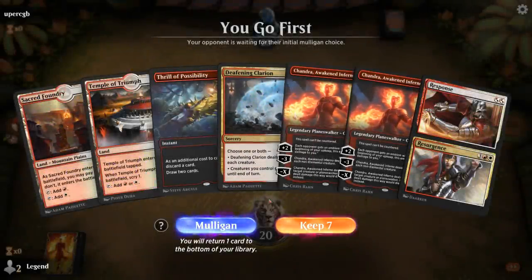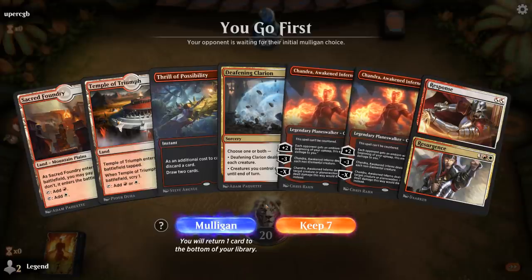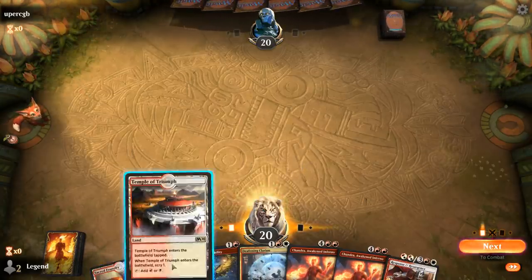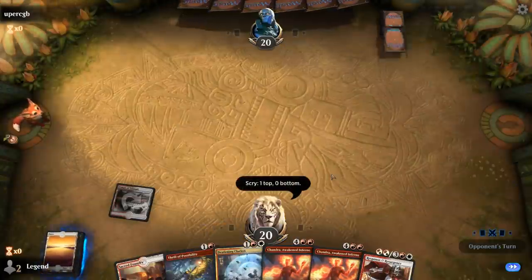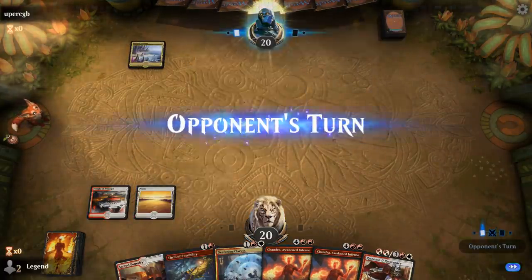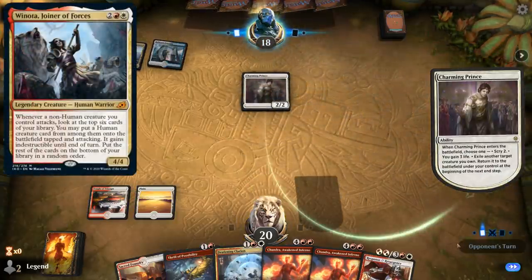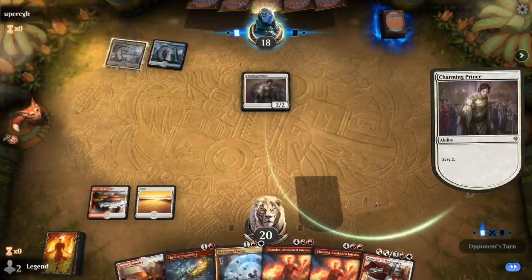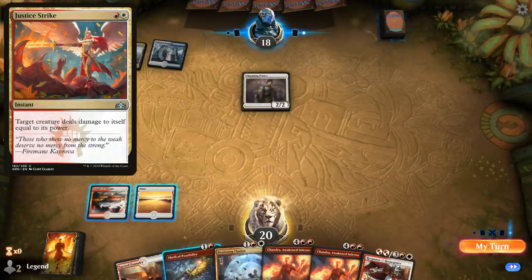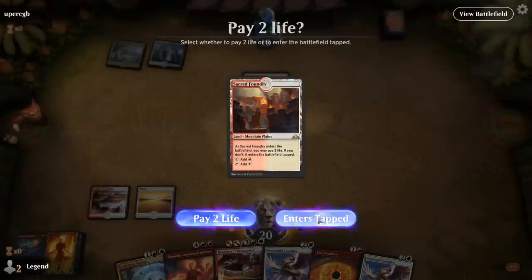We're on the play. This hand is pretty awkward with two Chandras, although we can discard one to Thrill, and we still have Temple to find extra lands. We'll try it. Opponent is on Jeskai — Charming Prince suggests potentially a Winota deck. We don't have any removal that kills Winota at instant speed, since Response can only target attacking creatures and Fire Prophecy only deals 3 damage. Justice Strike could have been a solution, but it doesn't grow the Caprador unless it already has counters.